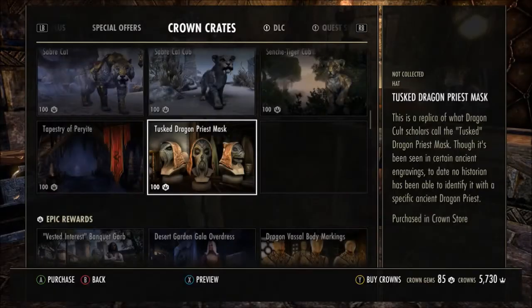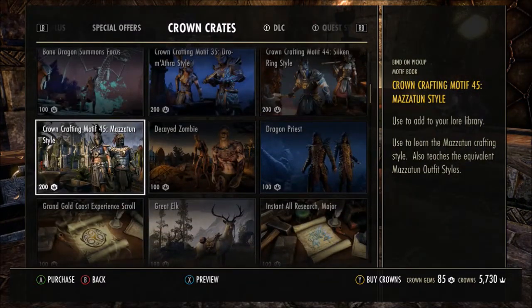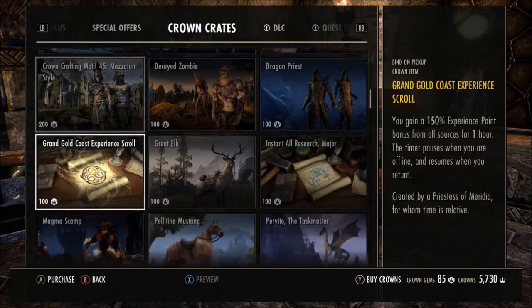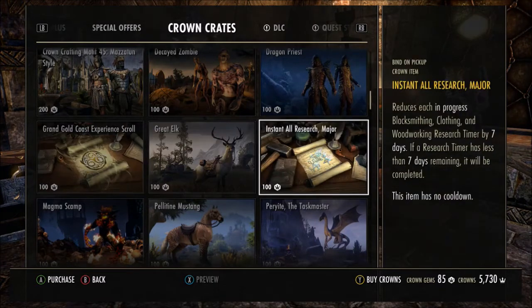Within the legendary items, the pricing for the crown gems ranges from 100 crown gems to 200 crown gems. You've also got the chance of getting a Grand Gold Coast Experience Scroll, which gains a 150% experience point bonus from all sources for one hour, and an Instant Research Major for your blacksmithing, clothing and woodworking.